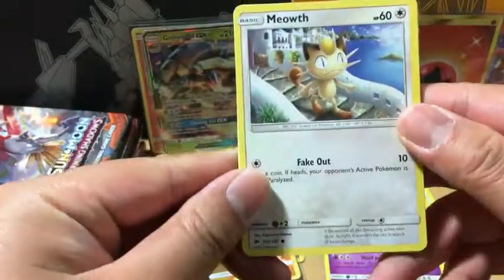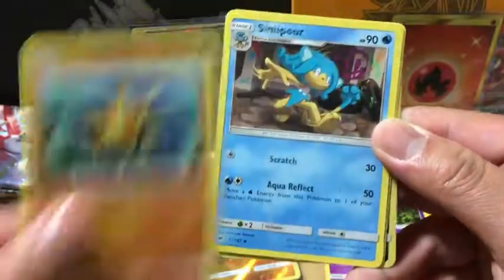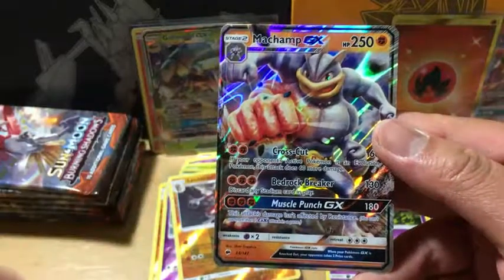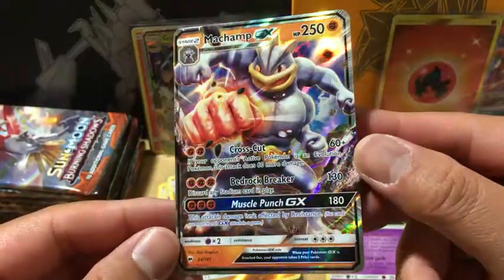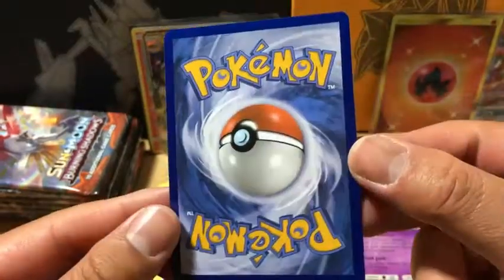Grass Energy. We got a Meowth, Magikarp, Crogunk, Pikachu, Panseer, Solrock, Simipore, Bodybuilding Dumbbells, Reverse Holo Sneasel, and Machamp GX — very nice. This one looks pretty good on centering and very clean. So this one's going to PSA.